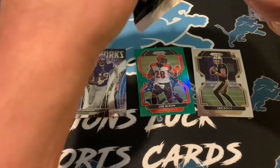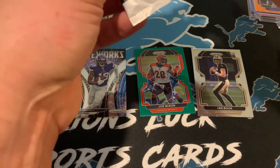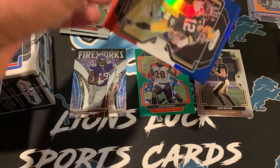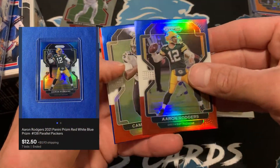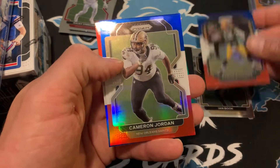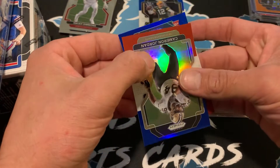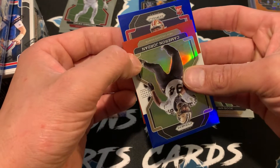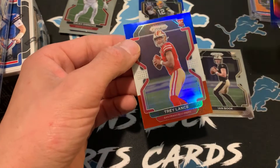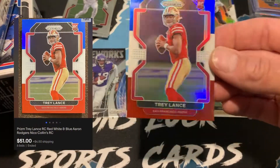These are the bonus packs, so there's just three parallels. Aaron Rodgers — there's a good start. Always nice to get parallels of the good players. And then, is it a rookie? We have a Niner. We have a Trey Lance. Prism just keeps paying off. That's a really good card.